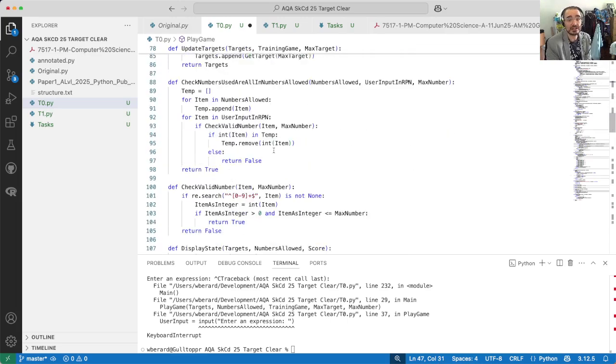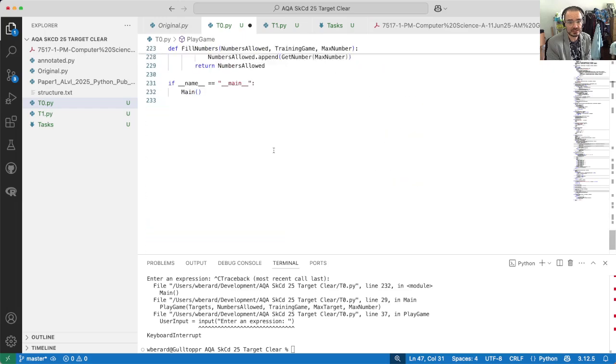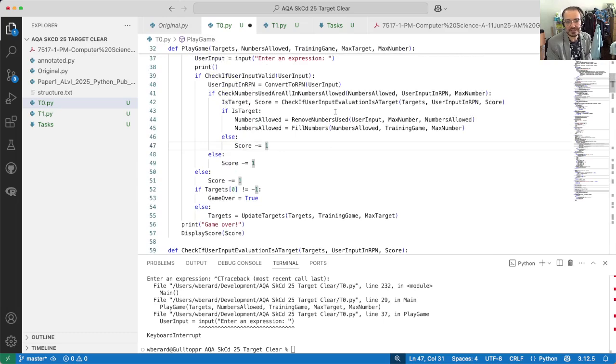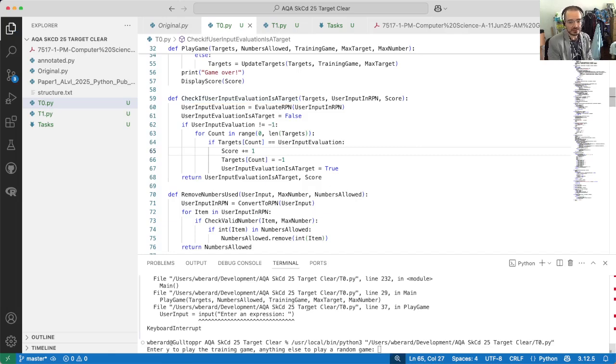What we then need to do is find the place where it gets plus two — right here. This just needs to be increased by one. Save it and test it — this is just a very short video.